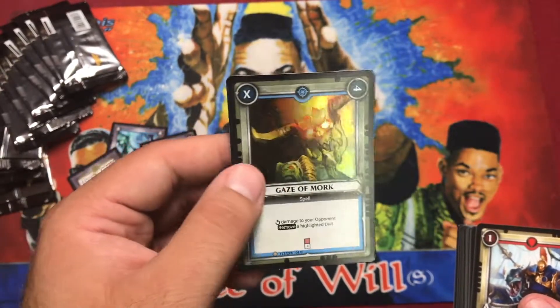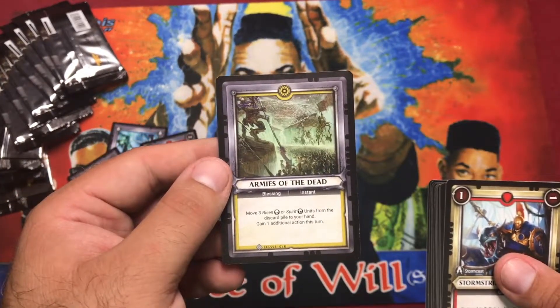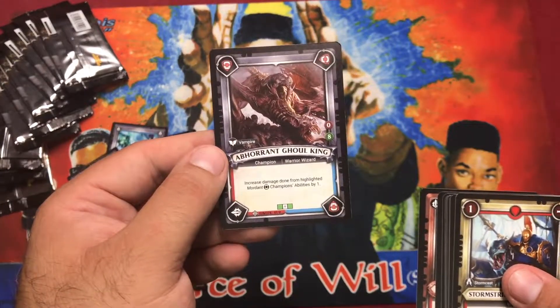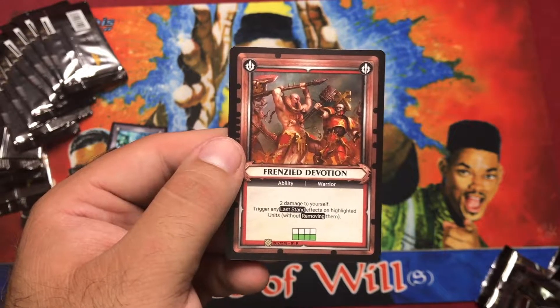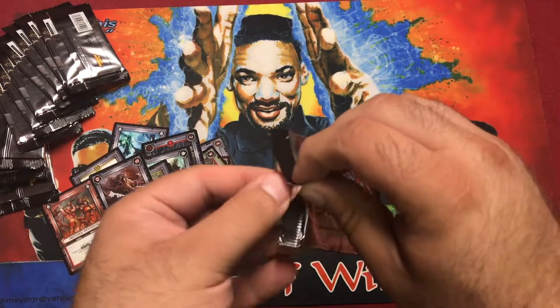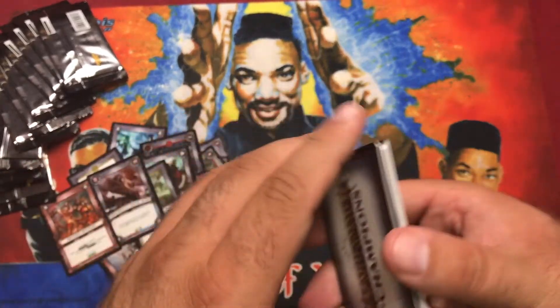Pack six foil: Gaze of Mork. I think Schmidt needed that so I might need to talk to him. Armies of the Dead. Abhorrent Ghoul King and our rare: Frenzy Devotion — two damage to yourself, triggers any last stand effects on highlighted units without removing them. Really good. Well, maybe as a one-of; only like two of my units have last stand abilities.